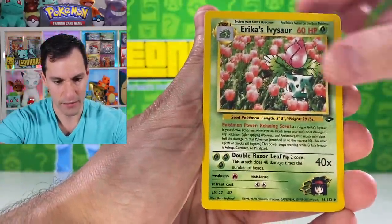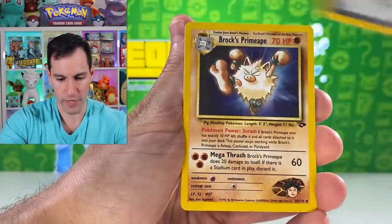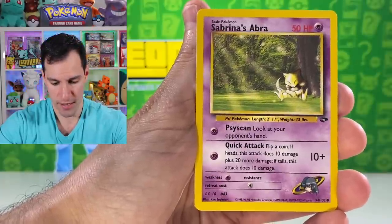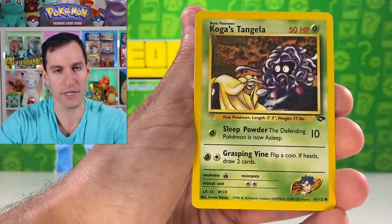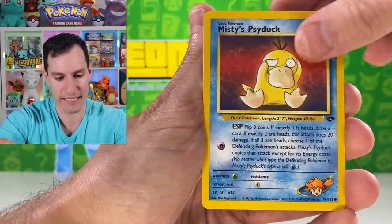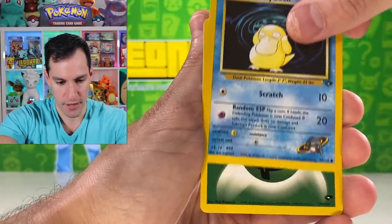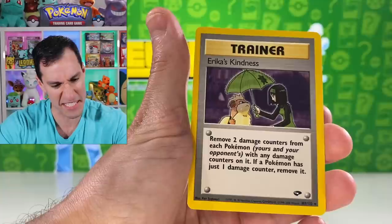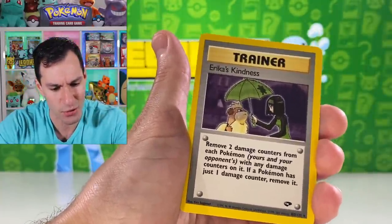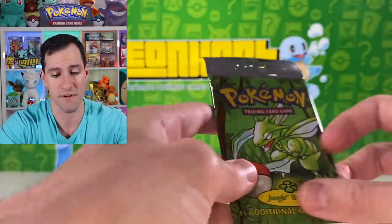Back to Gym Challenge. Cards pulled: Erika's Ivysaur — nice camouflage card, Wario's Pokeball, Sabrina's Abra, Giovanni's Magikarp, Koga's Tangela, Salon Misty, Psyduck, Blaine's Ryhorn, more Psyducks, energy, and Erika's Kindness as the non-holographic rare. I always liked Erika — and she's protecting an Oddish from rain with an umbrella, even though Oddish is already technically wet. No holo this time.